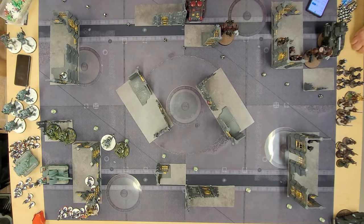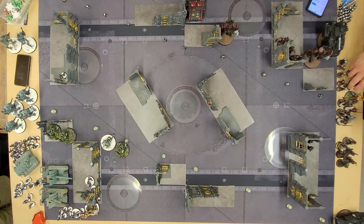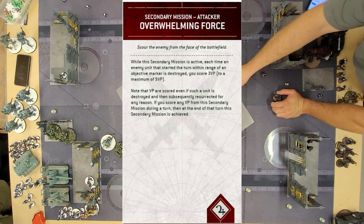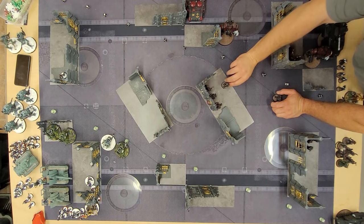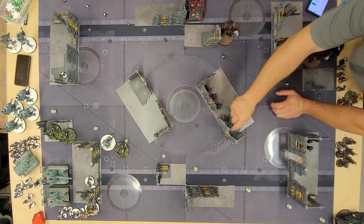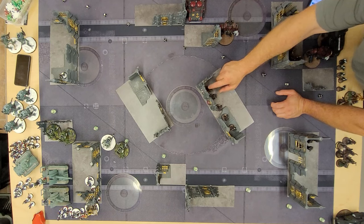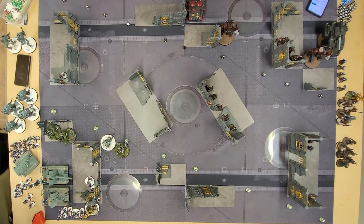Now a key consideration for 10th edition: don't start units on an objective in turn one. The reason is that the secondary objective Overwhelming Force awards 5 victory points for destroying units on an objective. If I went second and Adam managed to charge a unit onto Sly Marbo and kill him while he was on the objective, that would give away an easy 5 victory points. I do actually break this principle by placing an infantry squad with a Sly Marbo onto my home objective, but destroying them would be quite tough for Adam since he has no indirect fire weapons — and of course for us as an indirect fire army, hitting units on objectives should be easy from turn one.